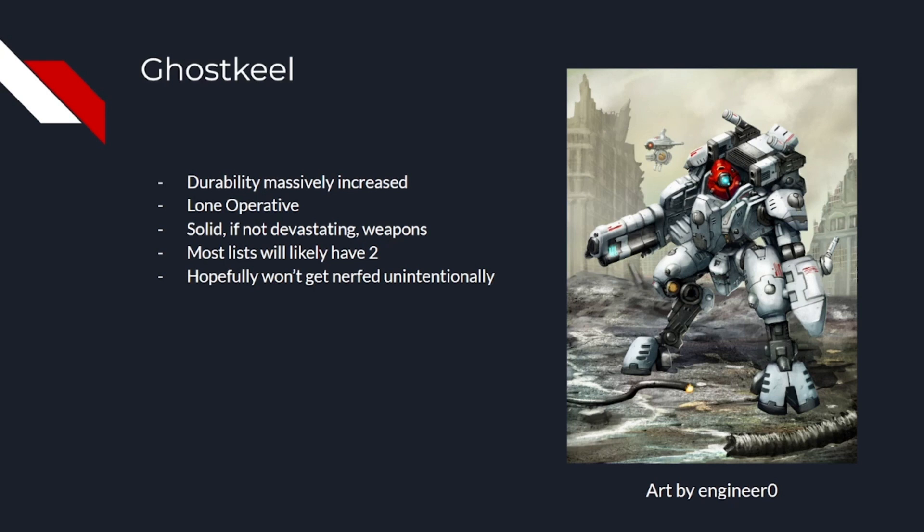And the cherry on top is lone operative, and no doubt you've heard what lone operative does, as it seems to be all people are talking about in regards to Tau recently. But it essentially means you can't be targeted outside of 12 inches. It makes it ideal for holding objectives in the backfield or on the flanks of the board, which is something Tau have liked for a while.